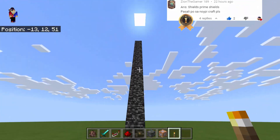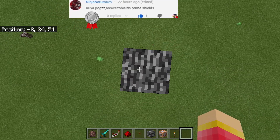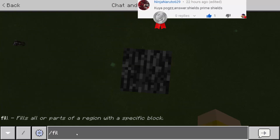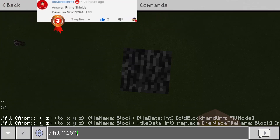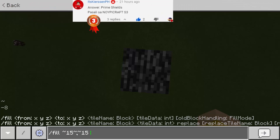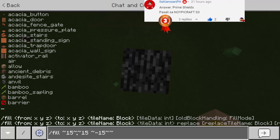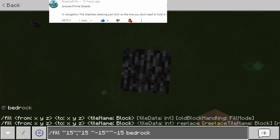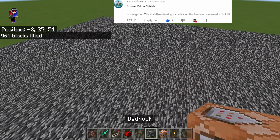And then let's go all the way up here and we're gonna make a command. It's gonna be slash fill, and then you need to copy this. This time it's gonna be negative 15 just like that, and it's gonna be bedrock. There we go — so as you can see, we fill this area with bedrock.